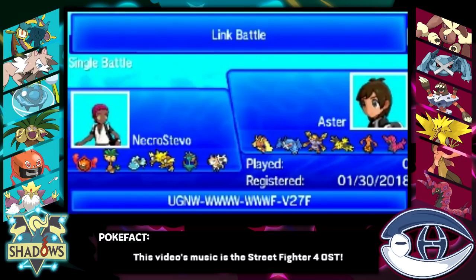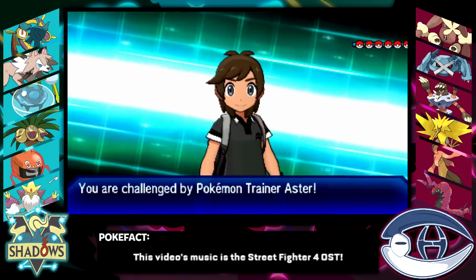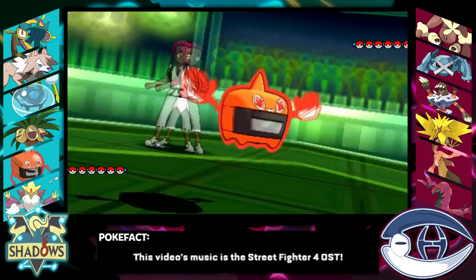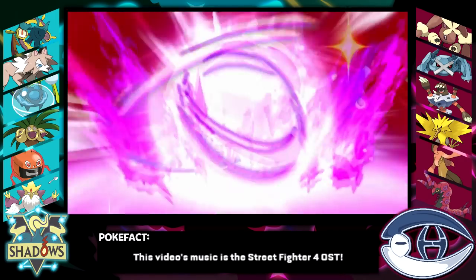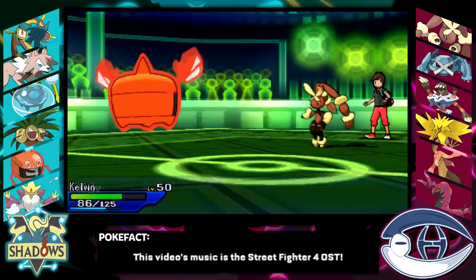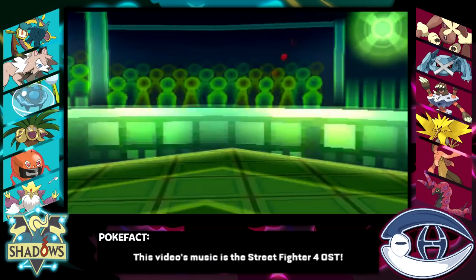With this matchup, Rotom matches up well against everything that he has, because I just need to put damage on basically any member of his team. It also stops him from leading off with Barbaracle and setting up the Shell Smash early. He leads off with his Lopunny, which is fine by me — that's exactly why I have the Choice Scarf Rotom here. I figure this is my chance to find out if he has Fake Out, because if he's going to go for it he'll use it now to scout damage. I don't mind him knowing I'm Scarf either, because that will scare things out from coming in.